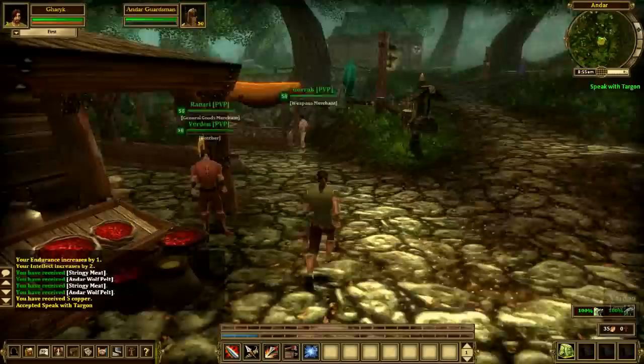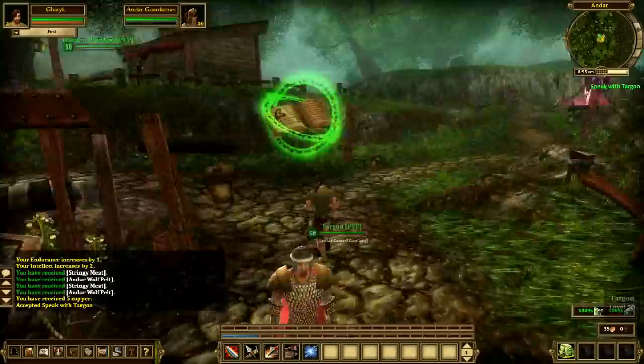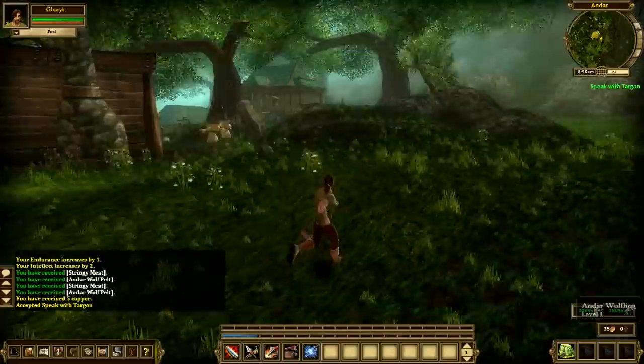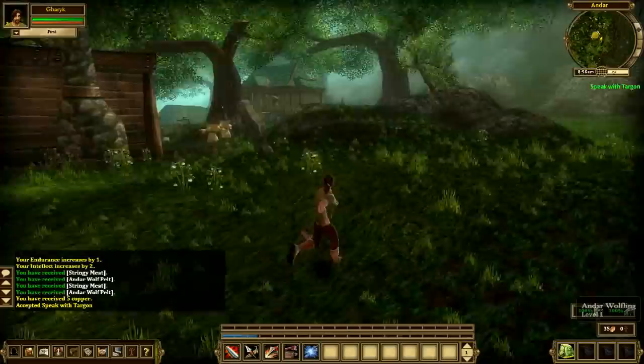Okay, here's a little town. I think there's a trainer here but I'm not sure. I just saw a trainer for another class — I'm looking for the archer trainer and I don't quite see him. We can just sort of explore the town a little bit as I jump around here. There's another wolf over there — I don't think I want to attack any more wolves. For the purpose of this first look, I think I'm pretty much done with the whole combat thing.